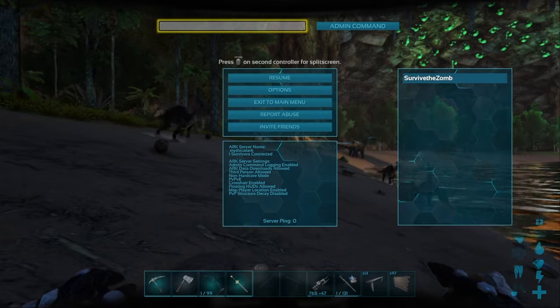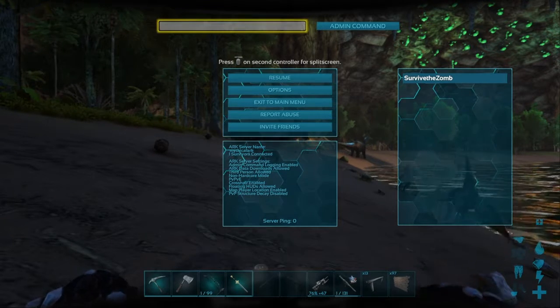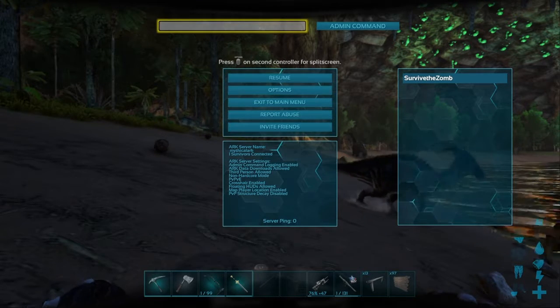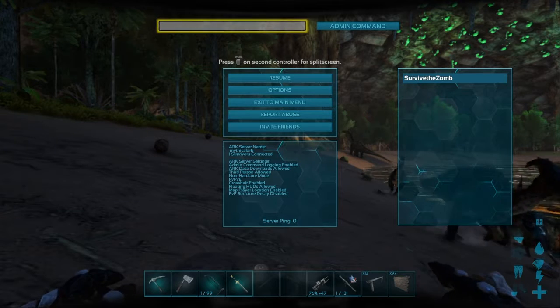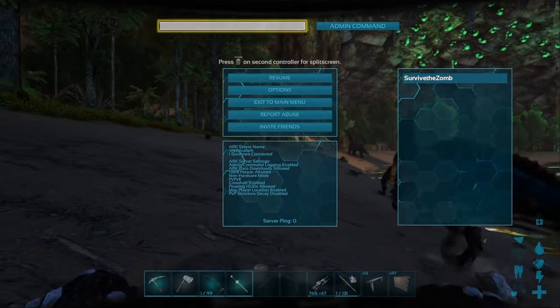On Xbox, I believe it's X, A, B, and Y — just press all of them at the same time while also pressing the front triggers, L1 and R1. This bar should appear. Go into it.